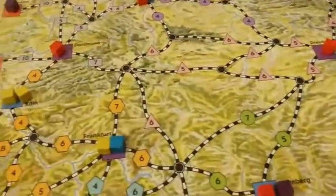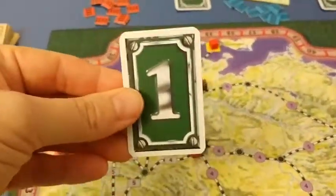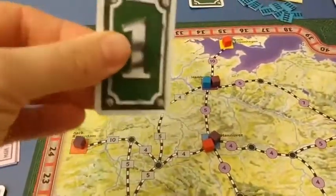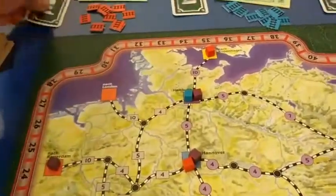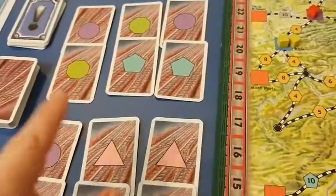So what's going to happen is there will be an auction. What you're auctioning for is these turn order cards. The player who gets the first turn order card gets first selection of which set of track cards they want.